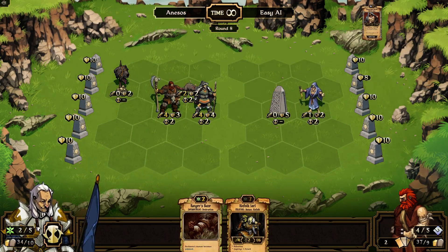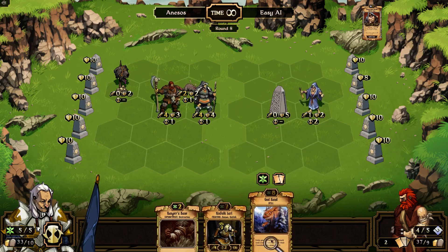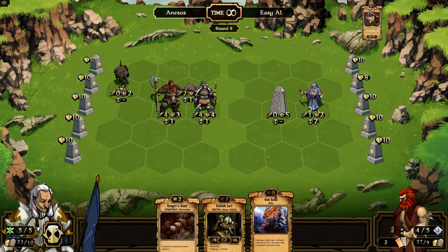Zealot — once they get to 0, they can sacrifice themselves and do 2 damage to any unit on the board. That's kind of annoying, but I know what I'm going to do with him. And God Hand is such a cool spell but I never get to play it — you get plus 2 attack to all of your units for the turn and cooldown decreased by 2. Basically you make all your units attack really hard, but it takes 8 points and it takes forever to get that.